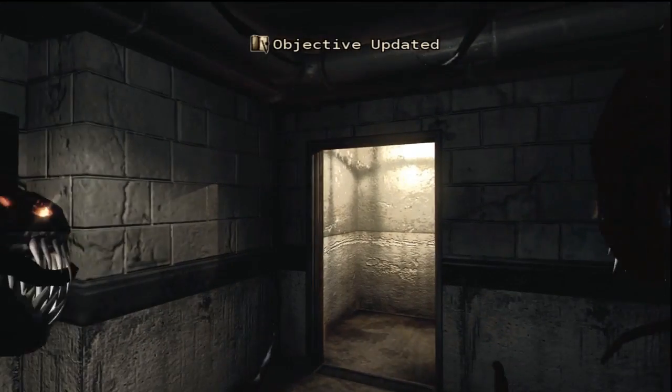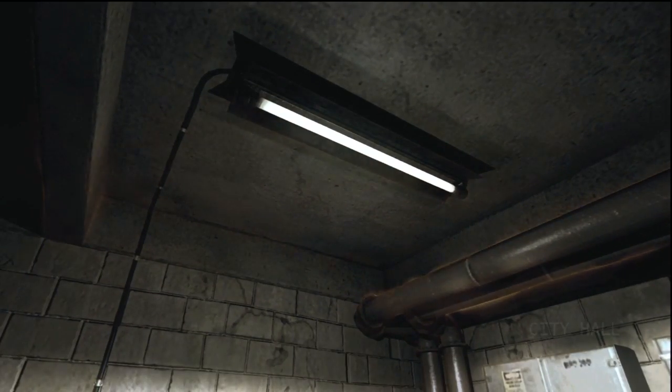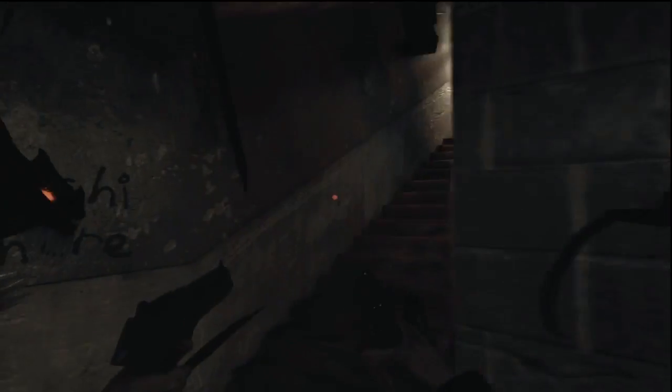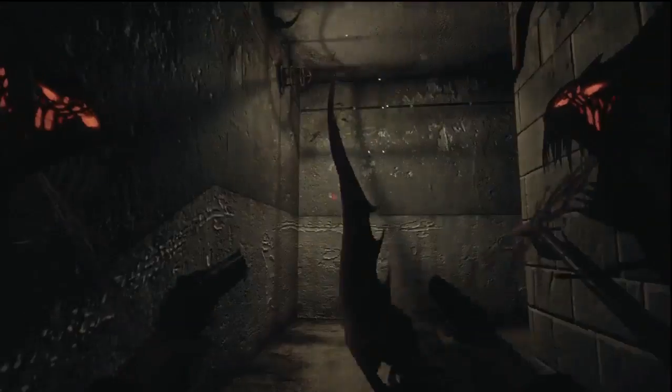All I gotta do is get through half a legion of cops, find that suitcase, and bring it back to Butcher — and that's what we're gonna do. This section here confuses me whenever I do it because everything looks incredibly similar. It's very easy to get lost when you're just walking around in concrete.